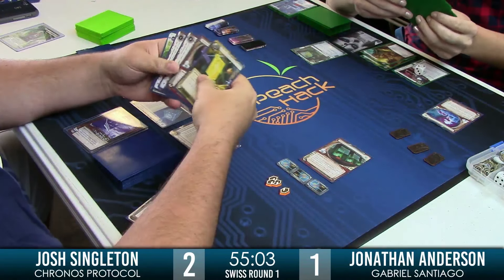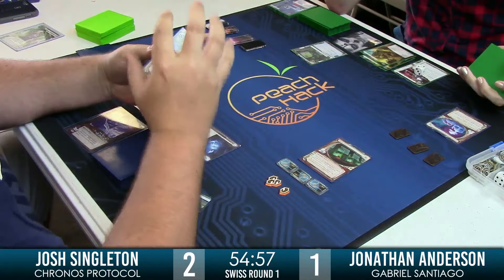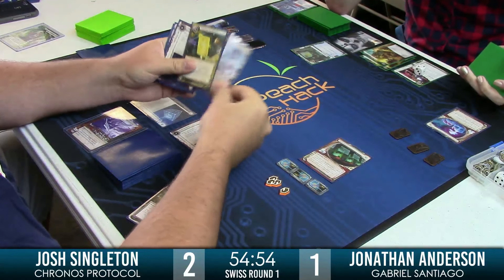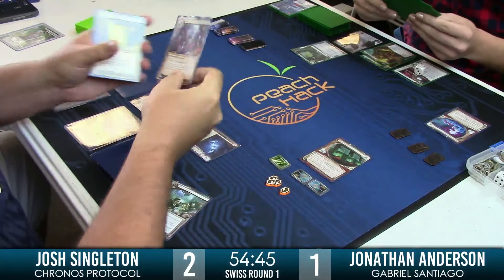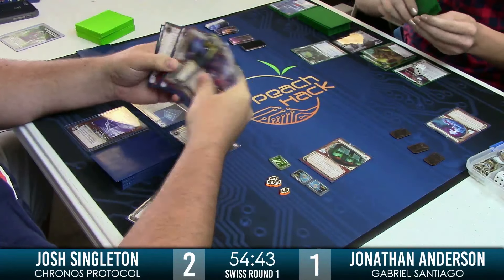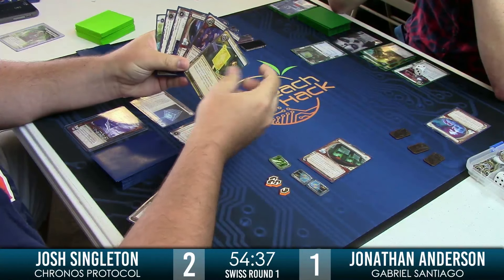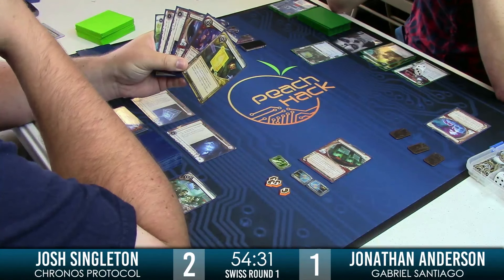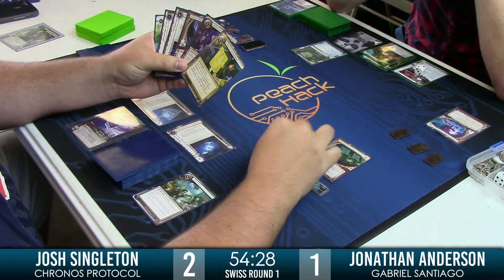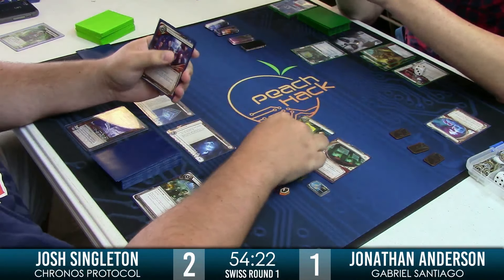Seeing the two Same Old Things on the board tells us the Siphon is still a tool he's got. It would not surprise me — doesn't Jonathan have Inti? He does have Inti in hand. Siphon in a turn or two is definitely a possibility. If you're Josh, do you still name Account Siphon knowing several things in play? I think that's probably his best call — naming a breaker is a bit risky. Account Siphon either keeps it off the table or guarantees you get the credits.